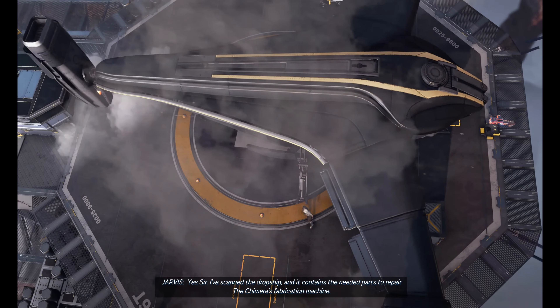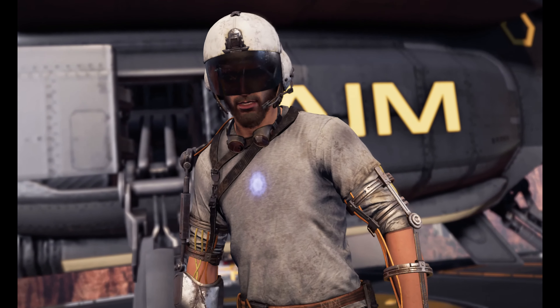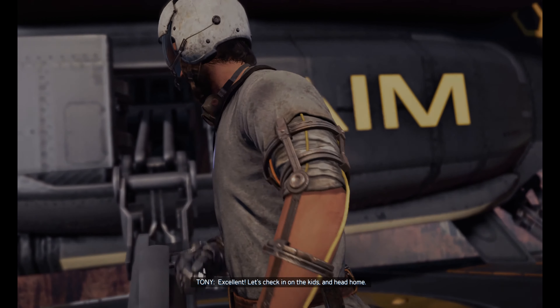You're just left of the suit — get an EMP burst ready for me to trigger. Made it. Jarvis! Yes, sir. I've scanned the dropship and it contains the needed parts to repair the Chimera's fabrication machine. Excellent. Let's check in on the kids and head home.